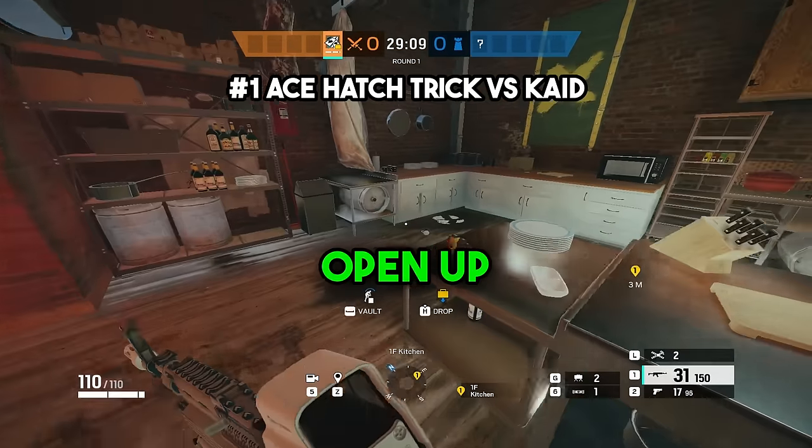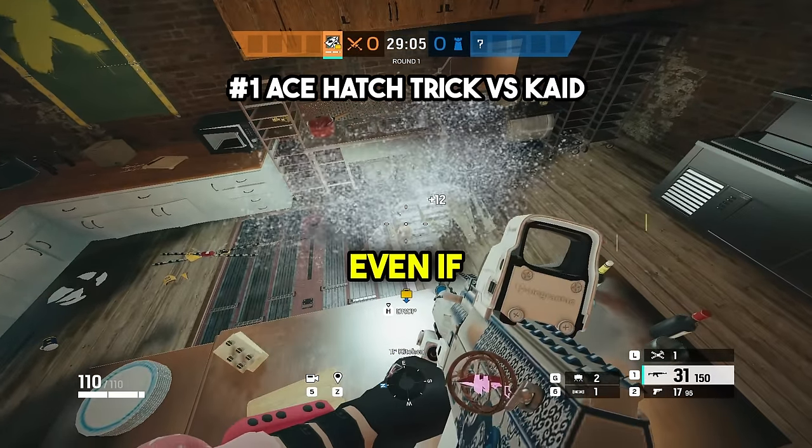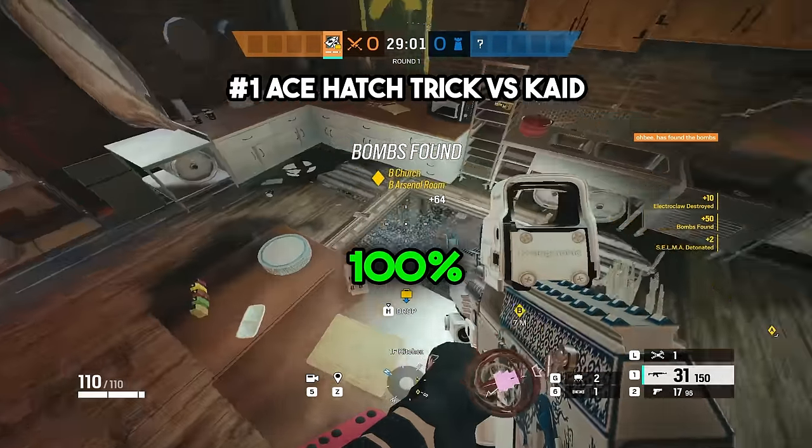At number one, you can actually open up a hatch if there's a soft floor next to it with Ace using two Selmas, even if it's cated. Throwing one Selma on each side of the hatch will open it 100% of the time, no matter what.